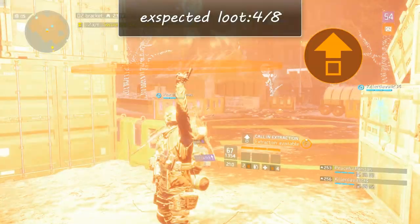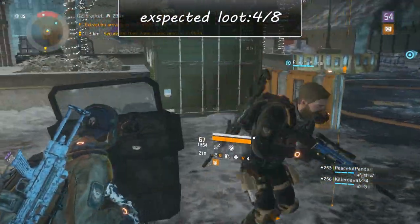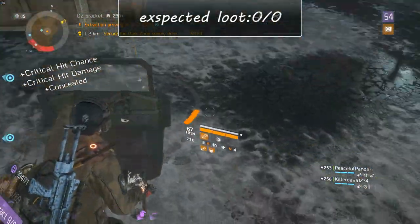At this point Dark Zone 2 is empty and you have two options: head south or north and start clearing the zones there, or head for a checkpoint and start a new route.